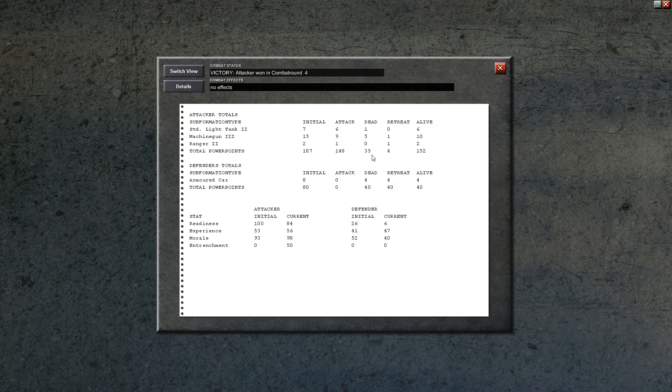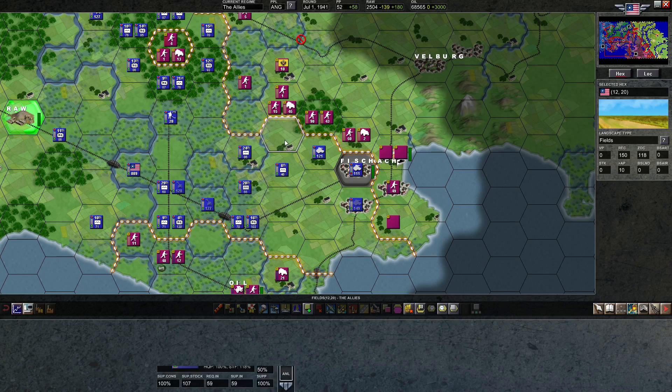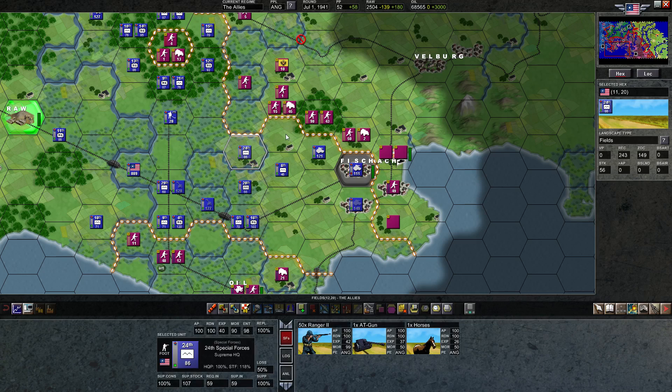We lost a tank and we killed four. Not the best attack. I'm actually surprised we took such casualties — I was expecting to hold pretty strong. What we'll probably do is transfer a horse and an AT gun into here, and an AT gun into this guy since he already has the horse. We'll move them both in here. That will defend this hex pretty well against armor, because it'll have three anti-tank guns total.